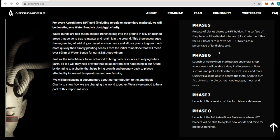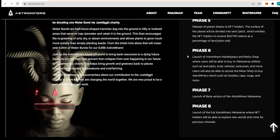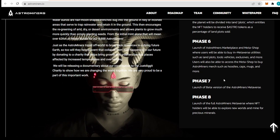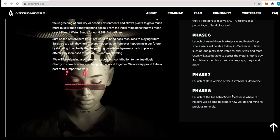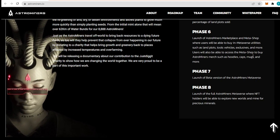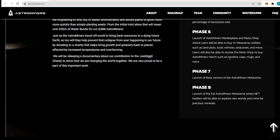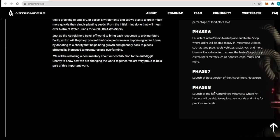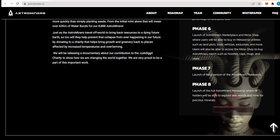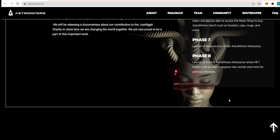Phase 6 will include the launch of the Astro Miners marketplace and meta shop, where users will be able to buy in-metaverse utilities such as land plots, vehicles, exclusives, and more. In the meta shop you can also buy hoodies, caps, mugs, and more from Astro Miners — a nice way to represent your favorite NFTs. Phase 7 will include the launch of the beta version of the Astro Miners Metaverse, and the final phase is the full launch where NFT holders will be able to explore new worlds and mine for precious materials.